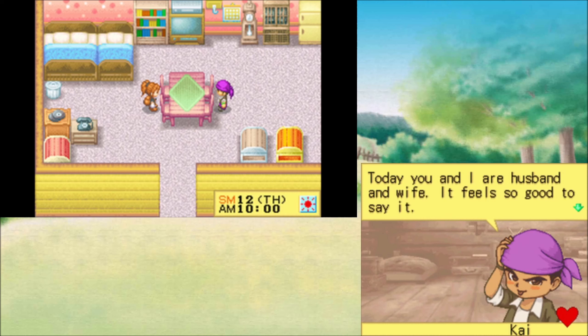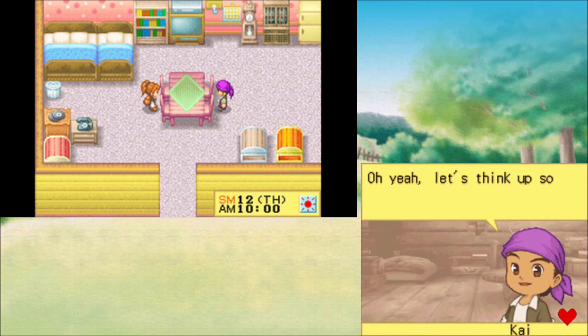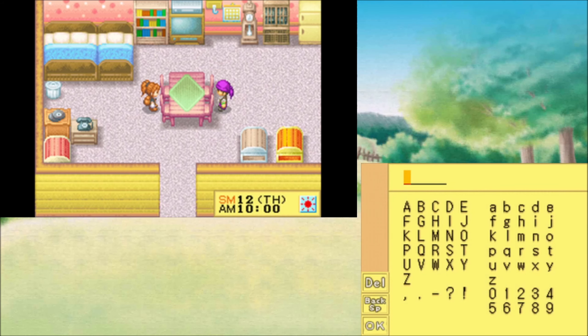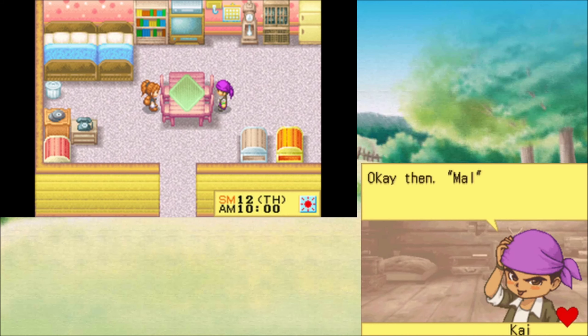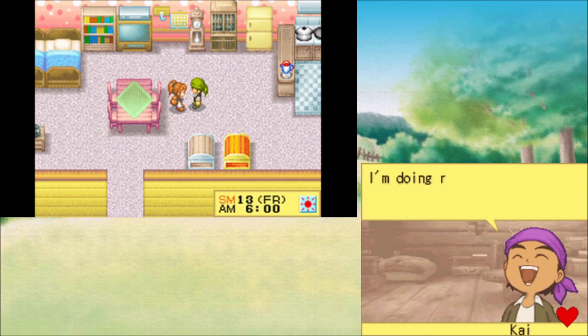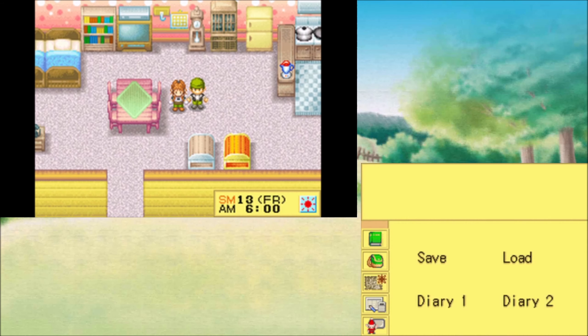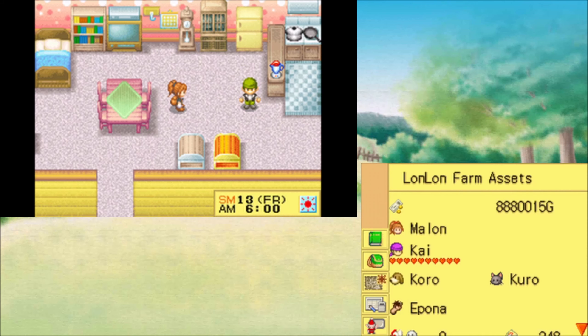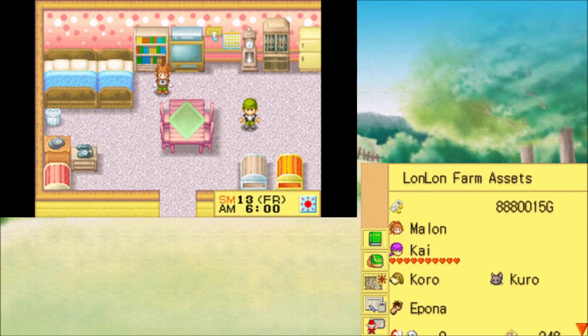Today, you and I are husband and wife. Feels so good to say it. Let's think of some nicknames — I'll liven things up. Just call me Kai. Should I call you Milan? I'm going to keep it simple. You call me Mal — not ma'am. Okay then, Mal it is. Don't forget to respond when I call you that. Tomorrow begins our new life together. Good morning, Mal. I'm doing ranch work — I never thought I'd be doing this. Summer wanderer turned into rancher. Alright, well, that's Kai's wedding — let's reload and do our second bachelor.